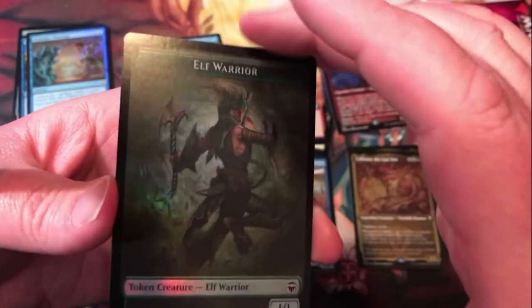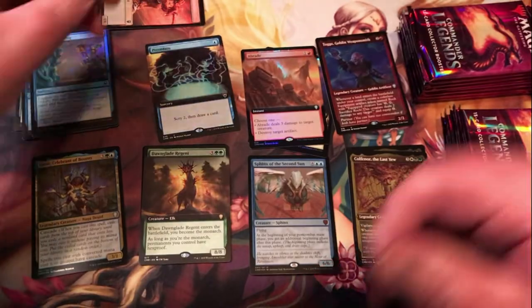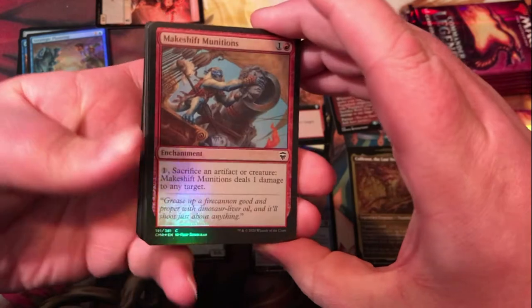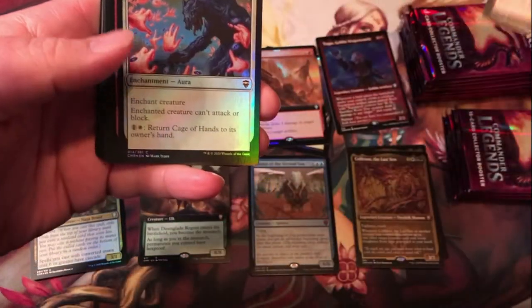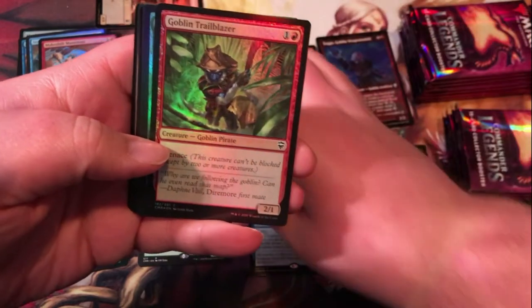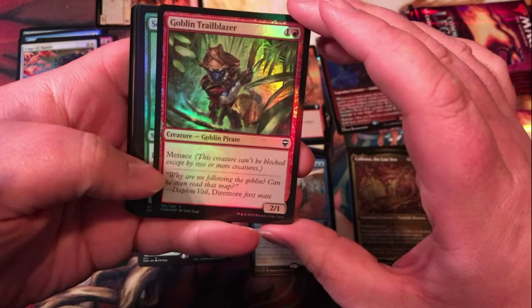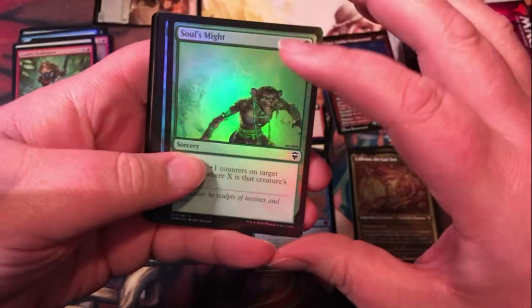I just love the foil tokens — Elf Warrior on one side, Angel on the other side. Good-looking angel. Makeshift Munitions, first common foil there. A little Cage of Hands for common foil number two. Goblin Trailblazer, common foil number three. Soul's Mite — another foil common.